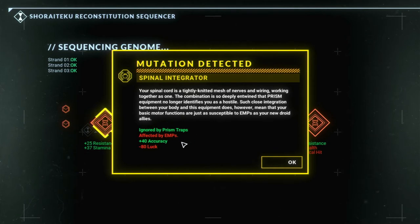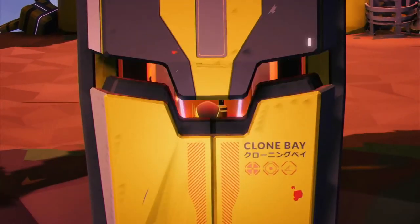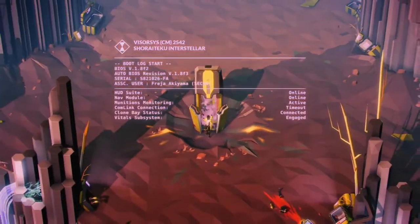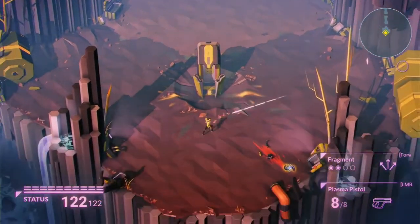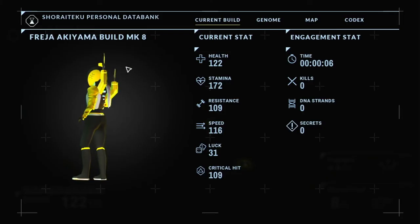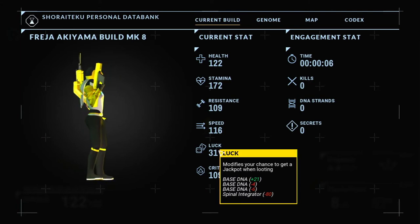In my playthrough for this video, I gained the ability to ignore some traps and gain some accuracy, but it cost me some serious luck — and now I'm stunned by EMP weapons. So that's what happens in this game. You try to get as far as you can, pick up DNA strings, and these modifications to the source code can cause weird mutations — sometimes just wild aesthetic changes like metal feet, a gross body, a new head, an extra arm, a wild variety of things.